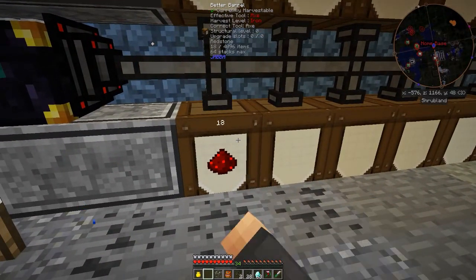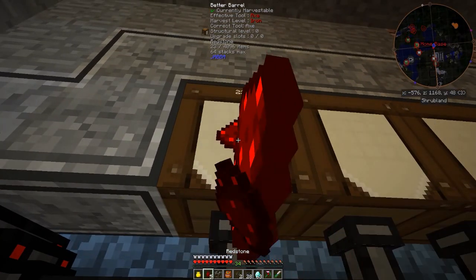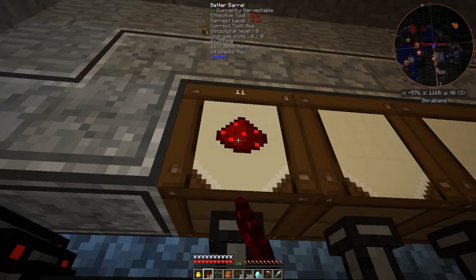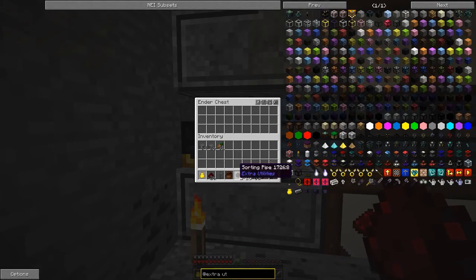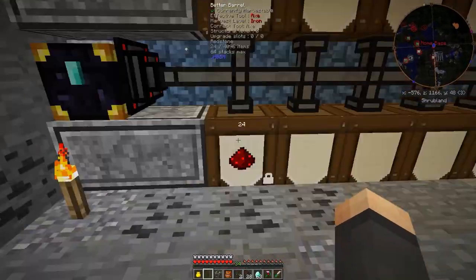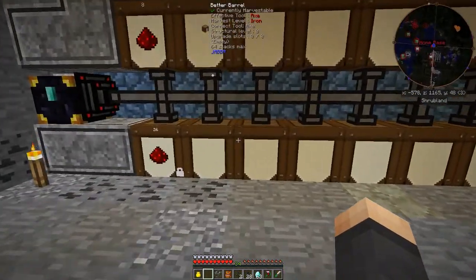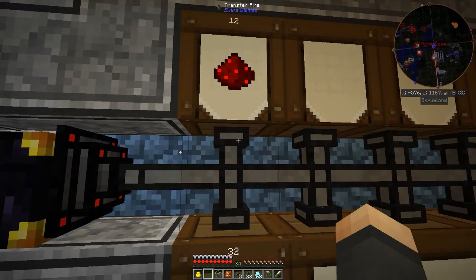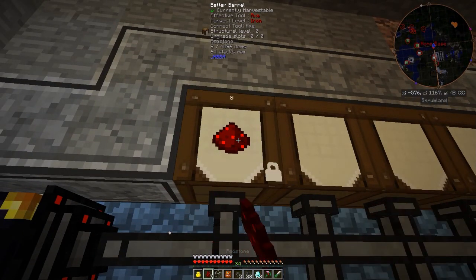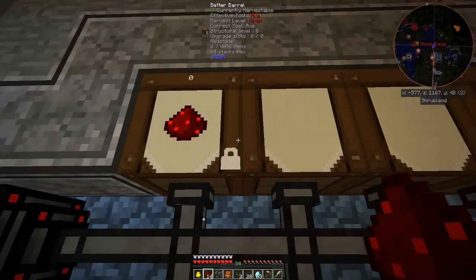To lock a barrel: use an empty hand, shift and right-click to lock an item in, and shift and left-click to pull it out. That's probably why you need the sorting pipes - the sorting pipes will look for the first empty slot and keep filling the correct barrels. So what we'd have to do is set all these up manually to direct where things go.